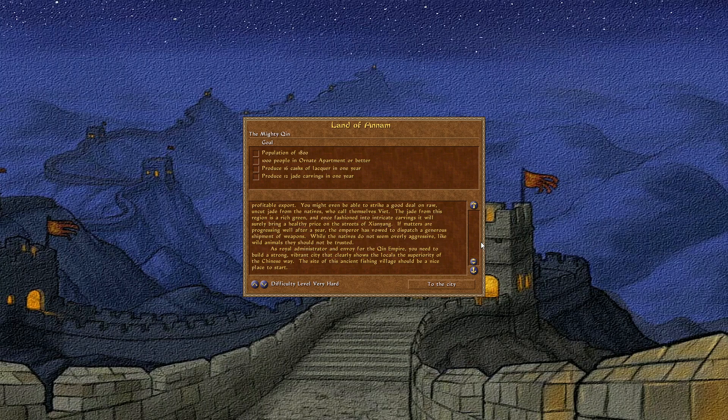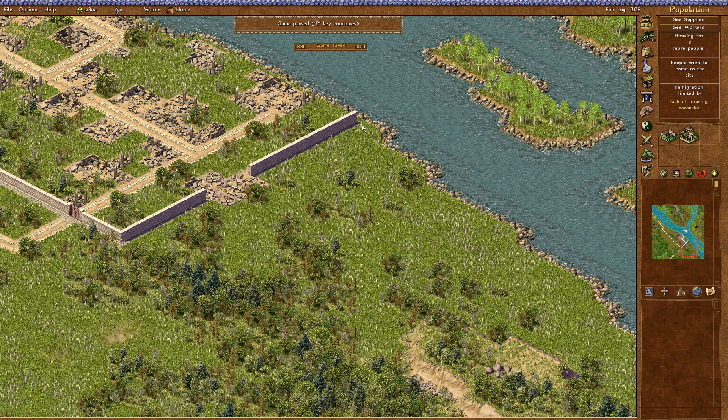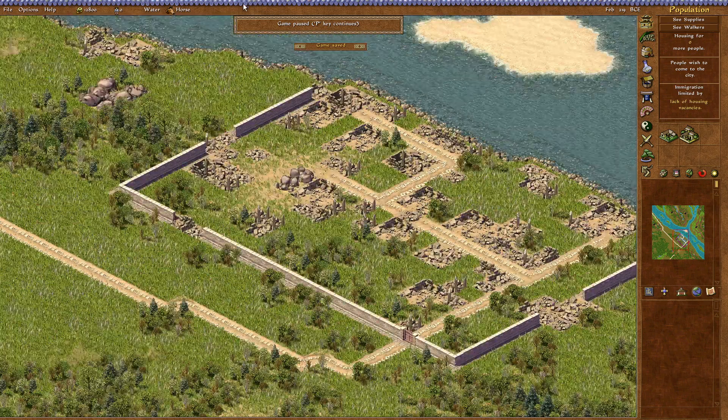Welcome back to Emperor. We are in the land of Annam, which of course is modern day Vietnam, so let's go to the city. The game is paused, and let's quickly look at what we are dealing with.